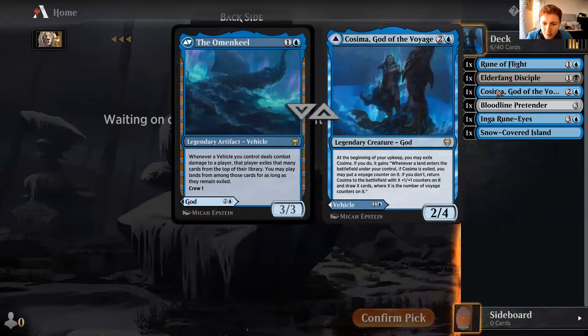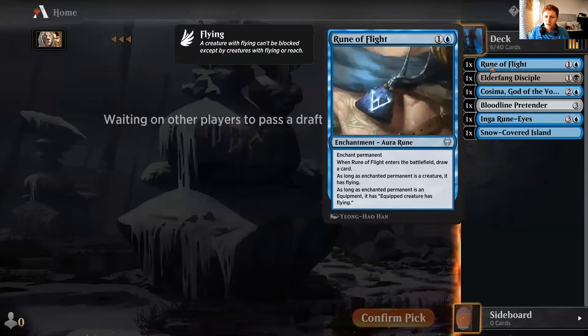Let's review Cosima again - see what we can do with it. Beginning your upkeep, exile Cosima. Whenever a land enters the battlefield under your control, if Cosima is exiled, you may put a voyage counter on it. If you don't, return Cosima to the battlefield. So we can keep that in exile and just stack on it - which would be really cool. Whenever a vehicle deals combat damage to an opponent, that player exiles that many cards from the top of their library and you may play those cards. That's really good. So we just want some vehicles and some low-cost creatures.